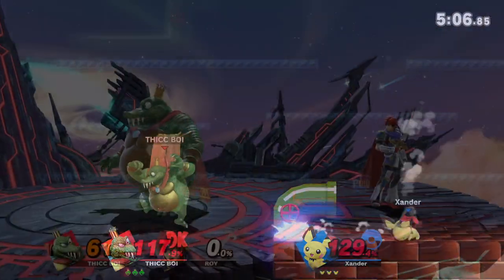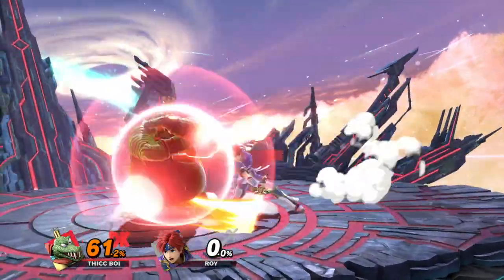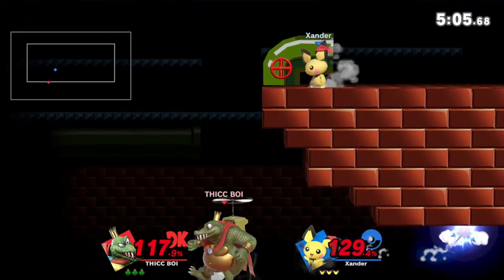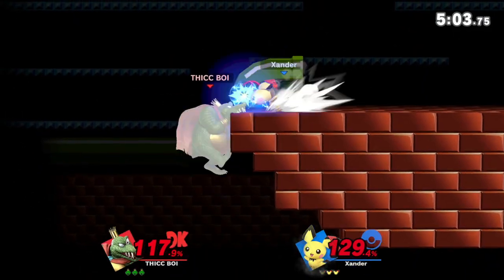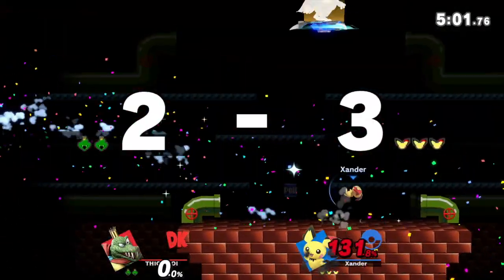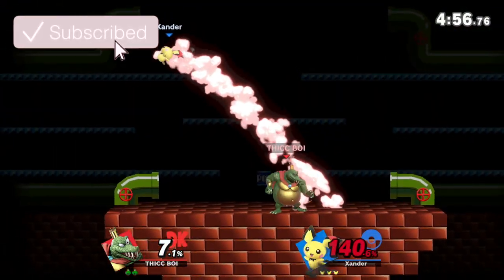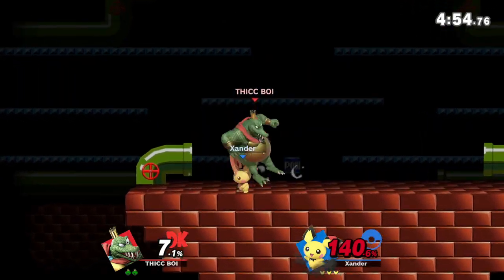The beauty of blunderbuss zoning is that you can easily take a neutral situation and turn it into a favorable one by shooting your opponent offstage or into disadvantage state. If you know the timing of when your opponent will ignore the cannonball and attack you directly, go for the suction. If they know the suction is coming, stop the suction and protect yourself with shielding, up tilt, or forward tilt.